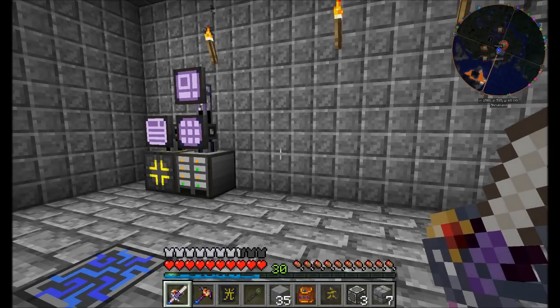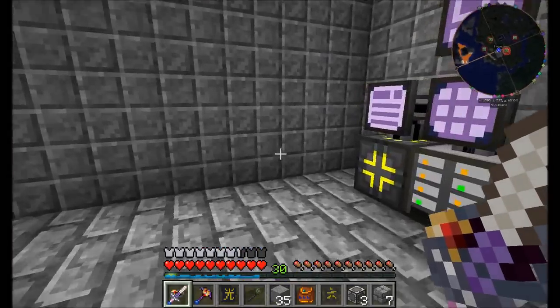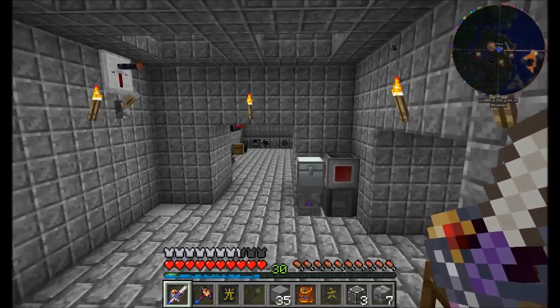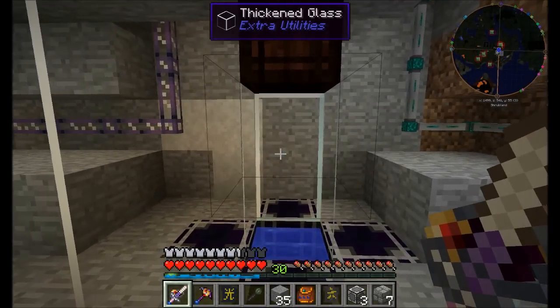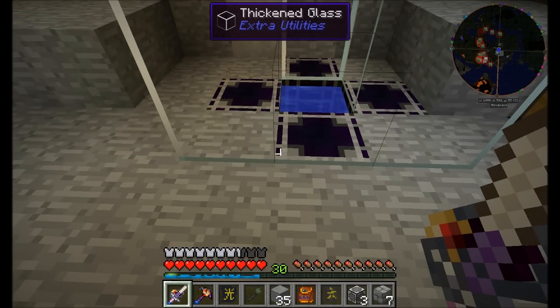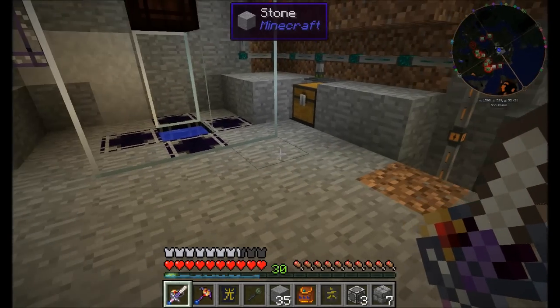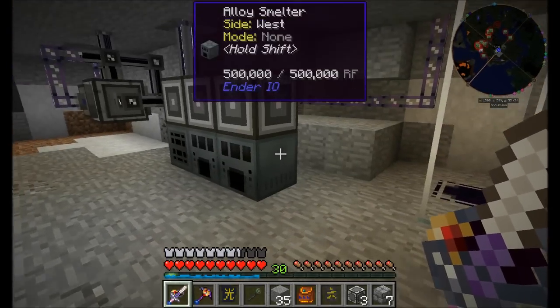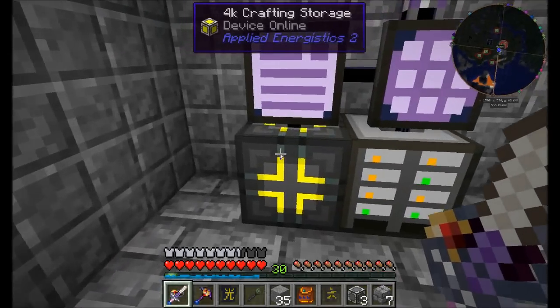Hello everyone, this is Direwolf20 and welcome to episode 43 of Direwolf20's Let's Play series. Last episode we wrapped up a bunch of cool automated crafting things. We made an automated system that I'm personally pretty proud of — it works beautifully. It detects when there's items there and it'll automatically turn on the energizers and do all kinds of cool stuff.